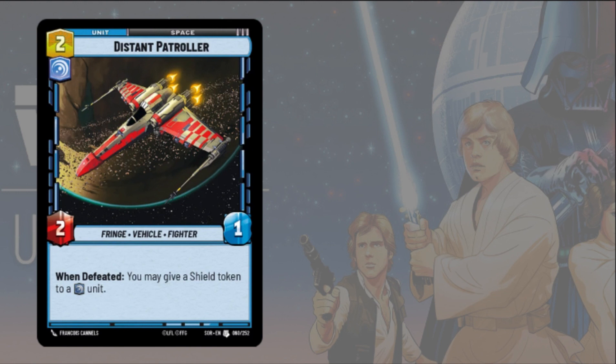Moving to blue space units, Distant Patroller is a solid vigilant space unit. It's pretty cheap, and when it's defeated you can give a shield token to a vigilant unit. You can play it down, use it, or let your opponent try to kill it and then give a shield token to one of your vigilant units.